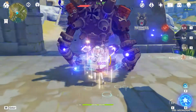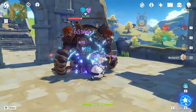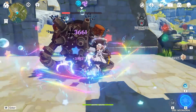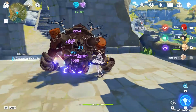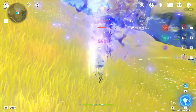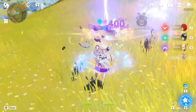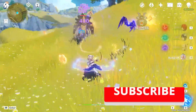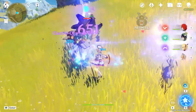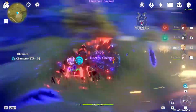I also recommend Fischl to be built properly for this to be used efficiently. The weapon I use for Fischl is Stringless, which will help increase the damage you deal. The last thing you need is finding a character that works well with Oz and that can create an electro-related reaction. I found that Barbara works efficiently with this combo — her attack speed is really fast, and you can create the electro-charge reaction, which helps deal even more damage and can spread to other enemies if they are wet.